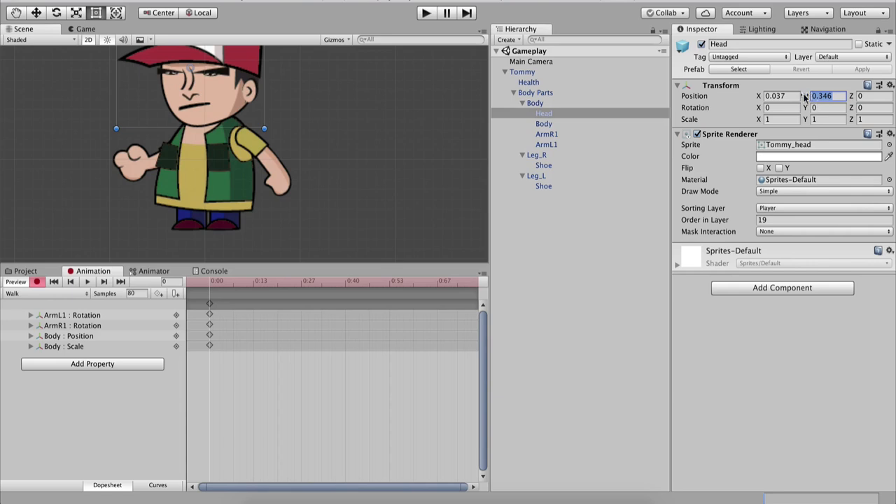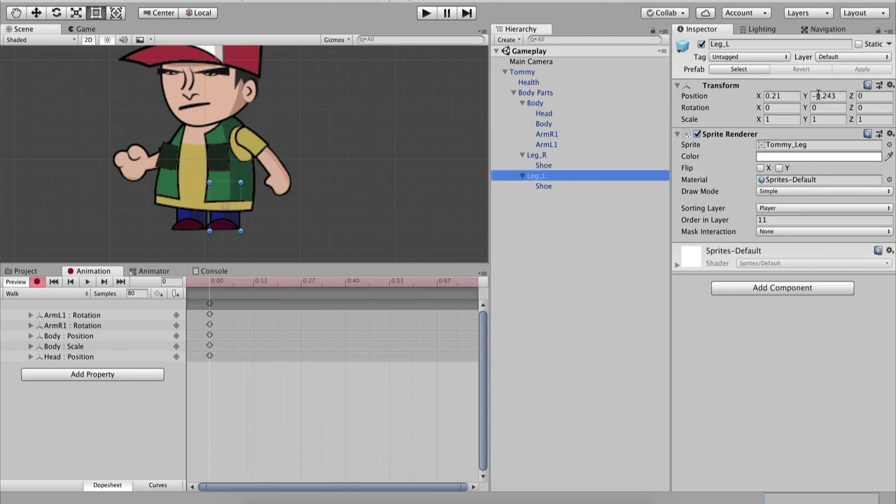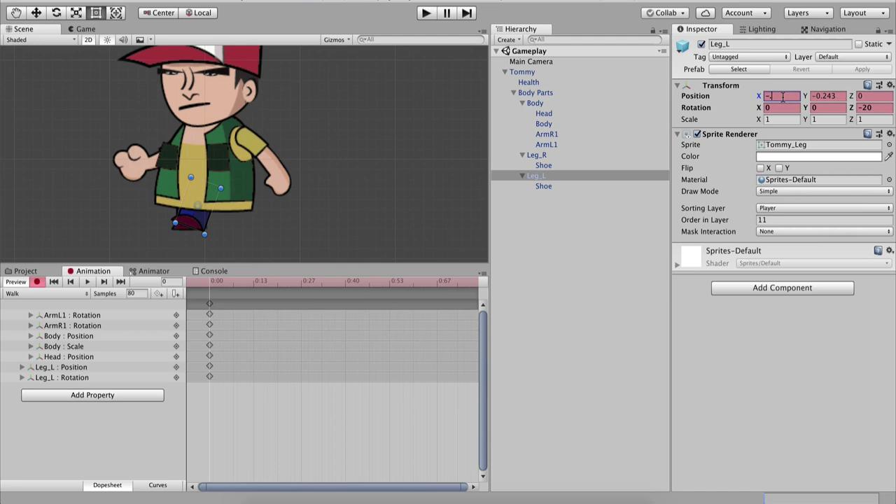Now take the legs. For Leg_L: rotation Z=-20, X position=-0.022, Y position=-0.253. For Leg_R: rotation Z=20, X position=0.039, Y position=-0.245. You can already see the legs are crossed. This is the starting frame of our walk animation.